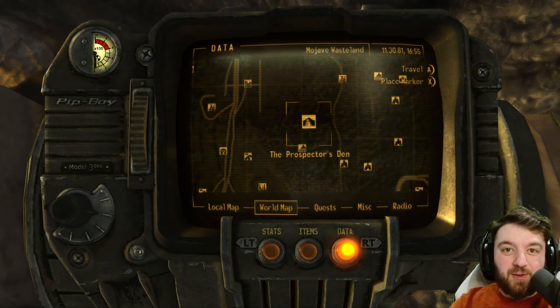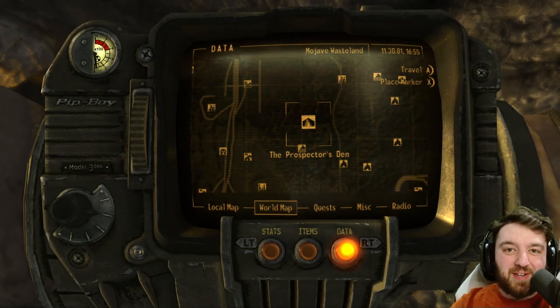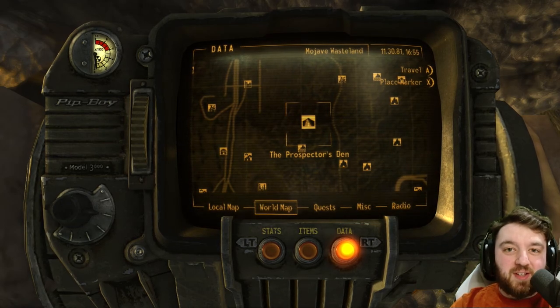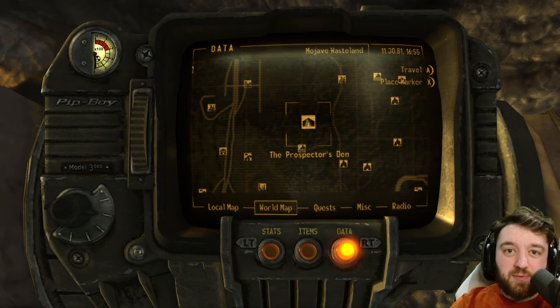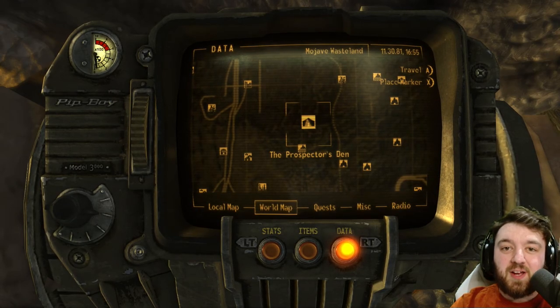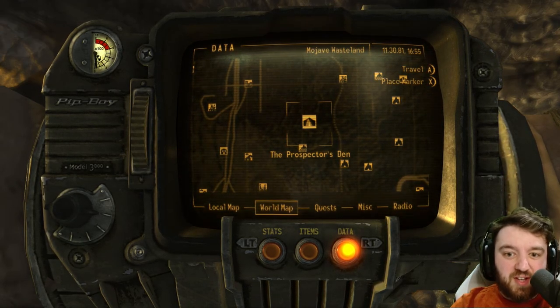The most vital skill in Fallout New Vegas, in my opinion, is definitely lockpicking. There's so many containers, so many doors, and so many uses for the skill. So getting plus 12 to it, or plus 16 with a Comprehension perk, is vital. And those skill books are Tumblers Today.